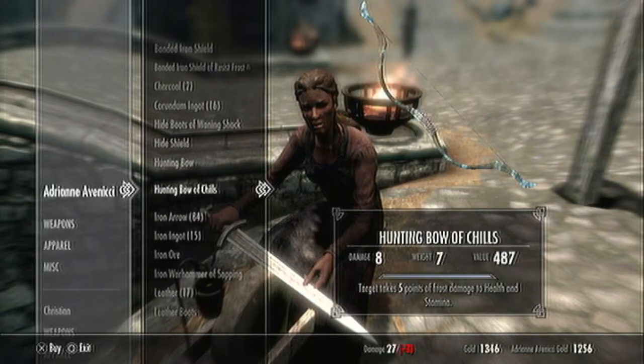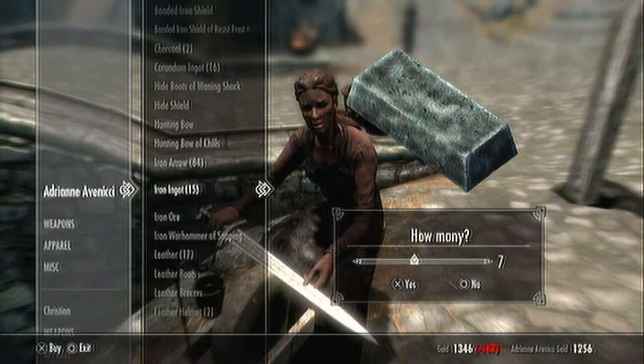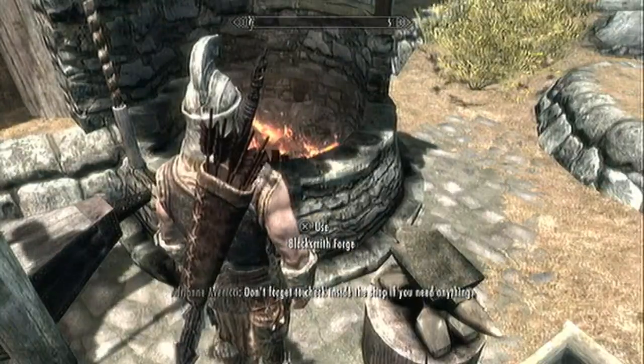I just need to buy some — hey, check that out. It's a pretty badass looking bow. Not gonna buy it, but it's still pretty. I'm gonna acknowledge that it's pretty. I need five of these — five of the iron ingots. And that's all she wrote.